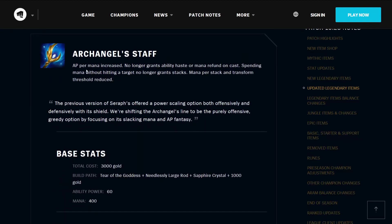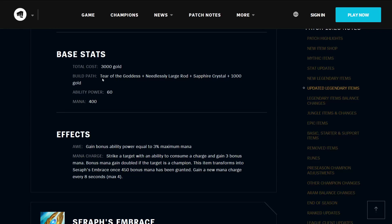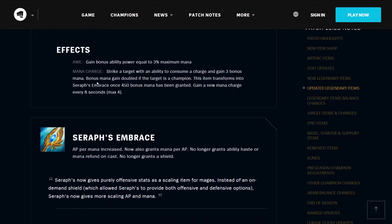The Archangel's Staff — AP per mana is increased, it no longer grants ability haste or mana refund on cast. Spending mana without hitting a target no longer grants stacks, and mana per stack and transform threshold have been reduced. The previous version of Seraph's offered a power scaling option both offensively and defensively with its shield — we're shifting the Archangel's line to be purely offensive, focusing on its stacking mana and AP fantasy. It costs 3000 gold, builds from a Tear of the Goddess, a needlessly large rod, a sapphire crystal, and 1000 gold. It has 60 ability power and 400 mana. It has the Awe and Mana Charge effects, though Mana Charge only applies if you actually hit something with the ability that you fire.